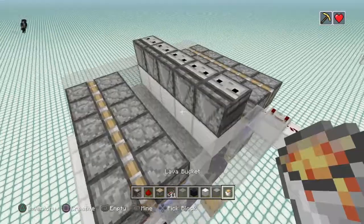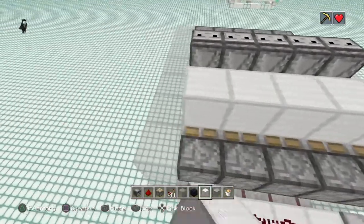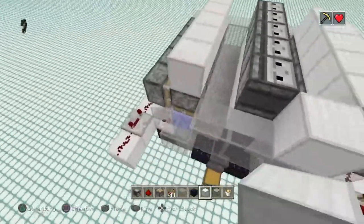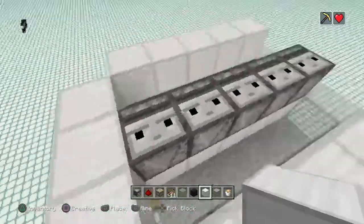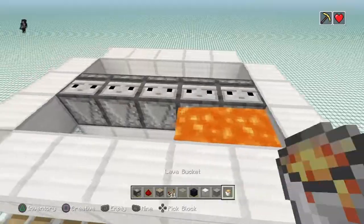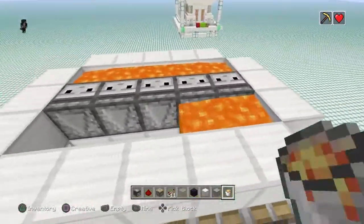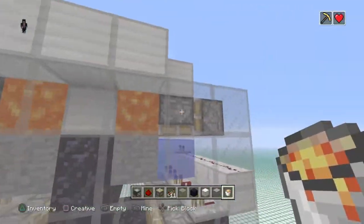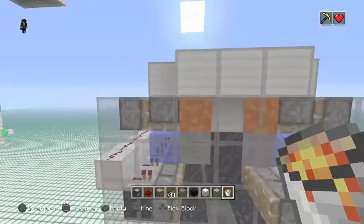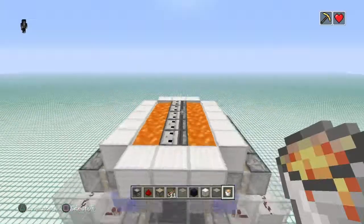Now it's time for your lava. Place in some blocks here first, then border these off here and do the same thing on this side. The lava is going to go right on the side of your observer blocks, so that when these pistons get fired, the pistons should chop the lava stream in half — but not the lava source, just the lava stream — making sure that the water flows out first and then the lava comes in afterwards.